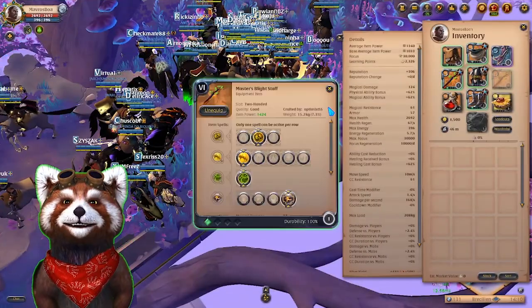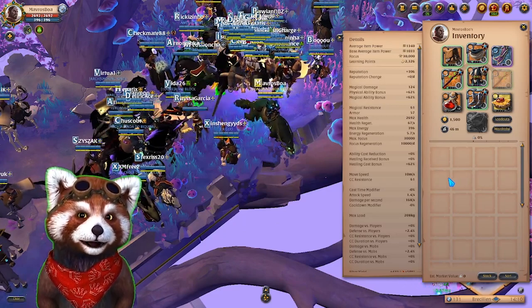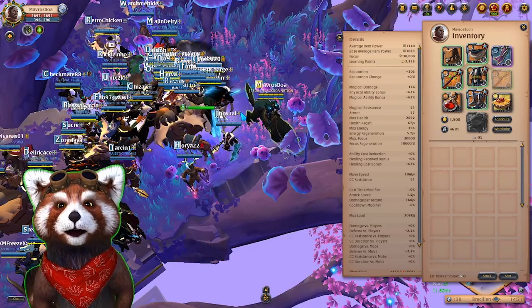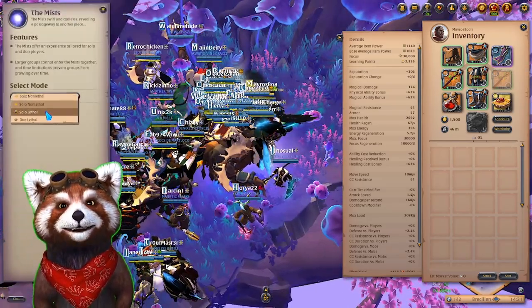You basically want to use this staff against certain matchups — you don't necessarily want to go against others. But this is a pretty strong build for Corrupted as well. I think we explained the build pretty well. We're almost ready to go — we just gotta select our mist, but first a word from our sponsor.